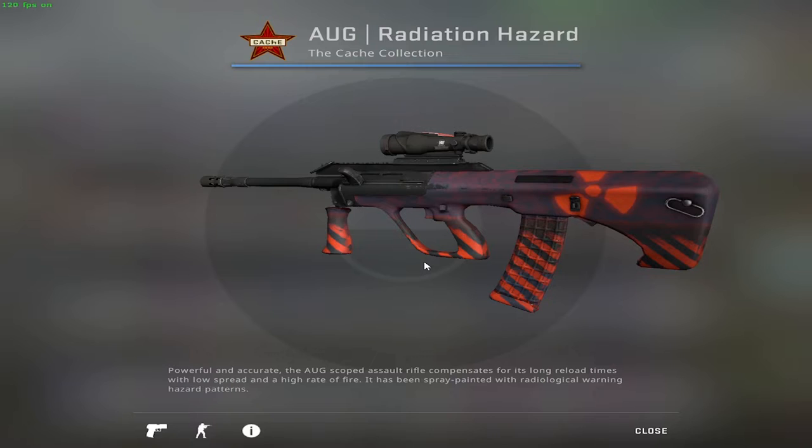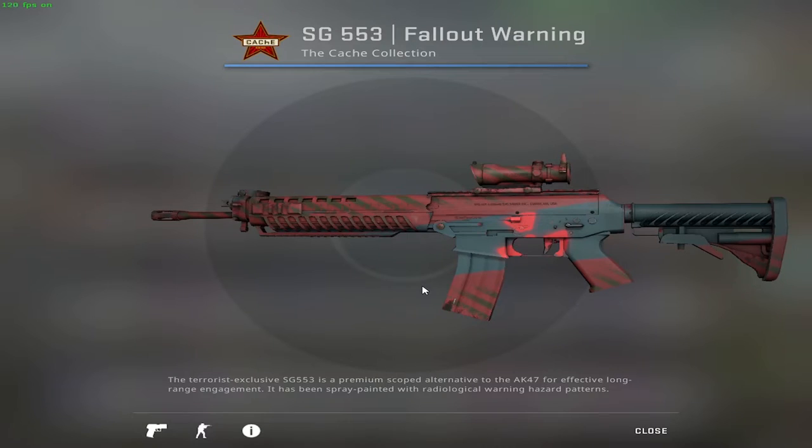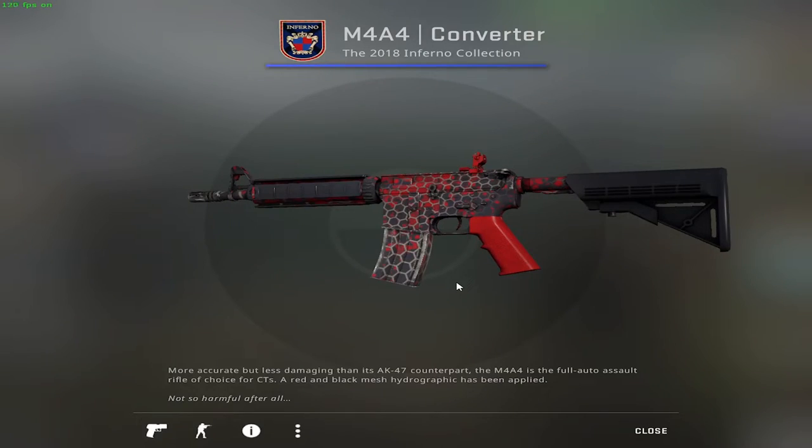For the AUG players I have a fine piece of art — it's one of the OG skins from the Cache collection. We have the AUG Radiation Hazard which in Factory New I believe should be the top pick. The tease-side brother of that OG is the SG — funnily enough it comes in the same style from the same collection but with a different name. It's the SG Fallout Warning in Factory New.